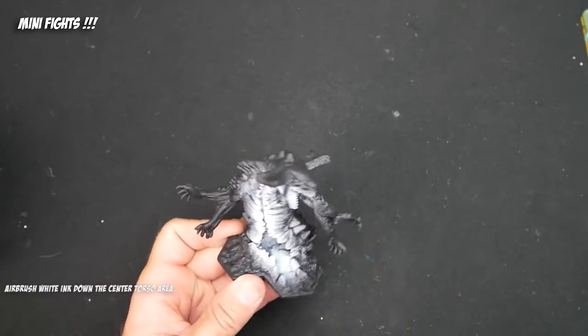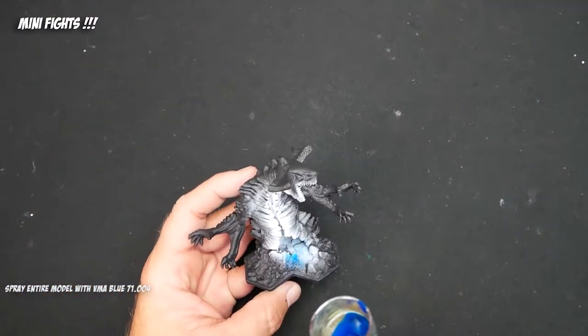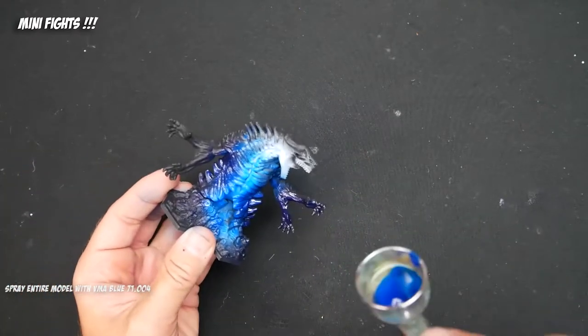To reflect how awesome he is, I broke out my airbrush and sprayed him first with some black primer. Then I sprayed him with some white ink down in the center of his torso, where the glow emanates from his sort of hollow body.